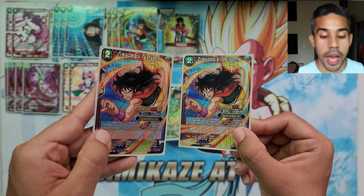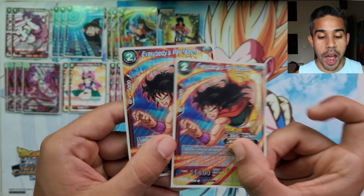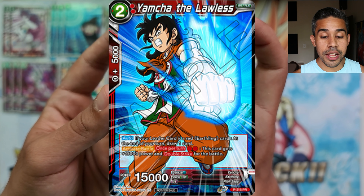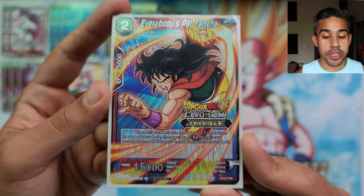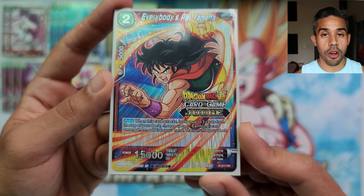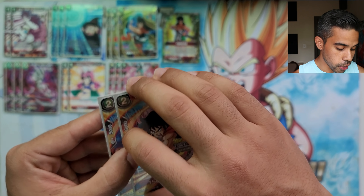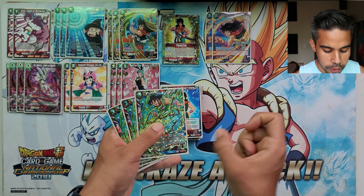With Bulma you can bring out Everybody's Pal Yamcha. I'm running this card because I don't have the promotional Yamcha — definitely add the new promotional Yamcha into this deck instead if you have it. But this one's not bad either: when this guy attacks you pick up the top three cards and add yourself one Earthling card among them to your hand and shuffle. It's a great 15k body to bring back to life with Bulma. We're running two of these.